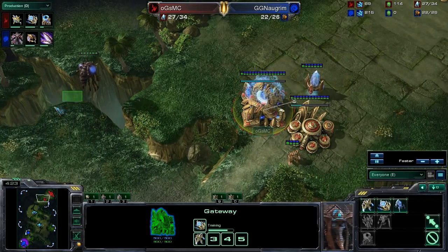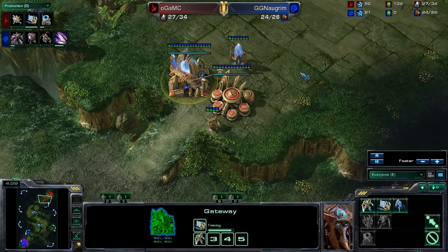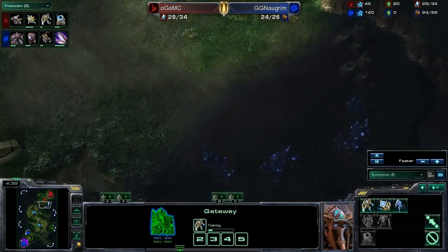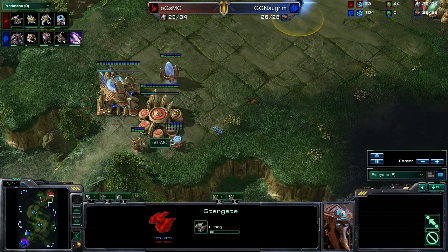If he gets two more gateways and expands, it's about as standard as it comes in terms of Protoss builds — essentially everyone does the three gateway heavy Sentry expansion, which is very safe against Zerg players and against all sorts of different attacks. But we do see a Zealot coming out, and actually we see a Stargate. That's interesting.